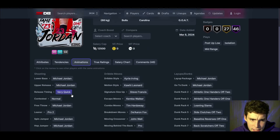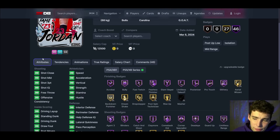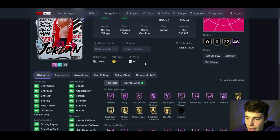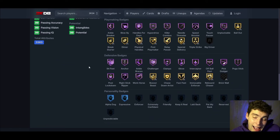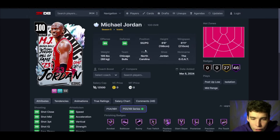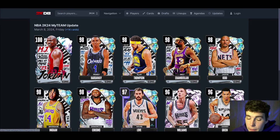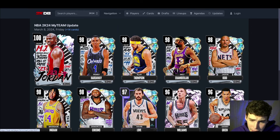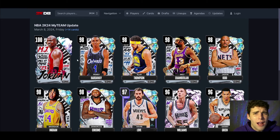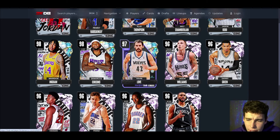MJ: MJ base on very quick, Kyrie dribble style, pro-2 leaner. I don't know — MJ on very quick doesn't really get my attention too much. The Kyrie dribble style is nice, he's going to move and groove, gets every badge in the game. He's probably your best point guard in the game, but let's be honest — is he worth opening packs for? No, he's not. The difference between MJ and your best peak diamond point guard — let's say Devin Booker — is not that large. Save your money on this drop today.